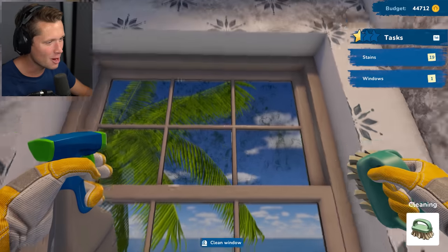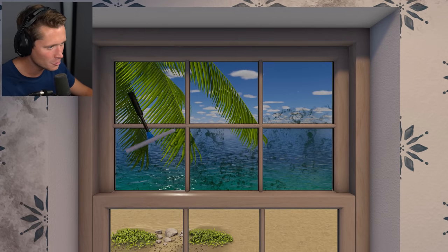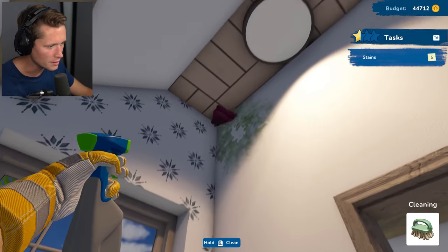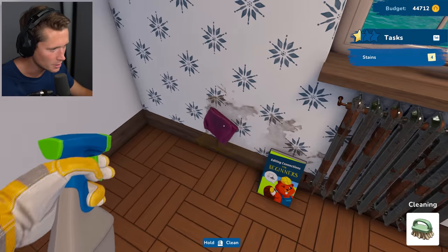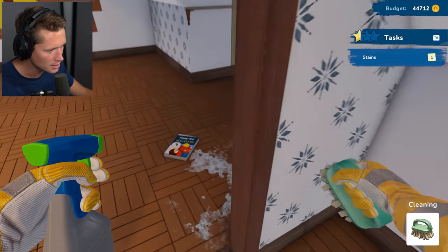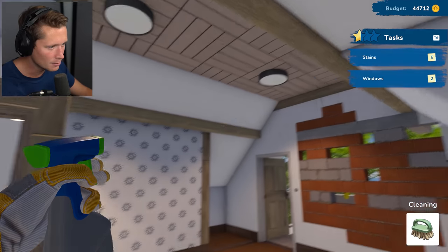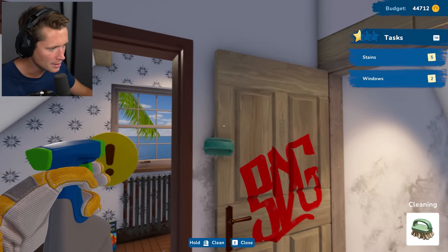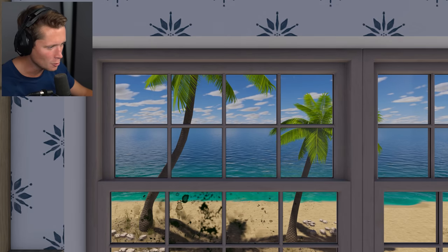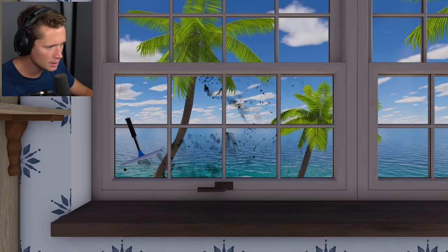Brand spanking new window — nice and shiny, looking at the palm trees and the turquoise water. Look how gunky this place was! Beach houses are really tough to take care of — I've got a buddy who has one, constantly fighting the elements and animals. But having a place like this would be worth it. Looks like a postcard out here. Love this!